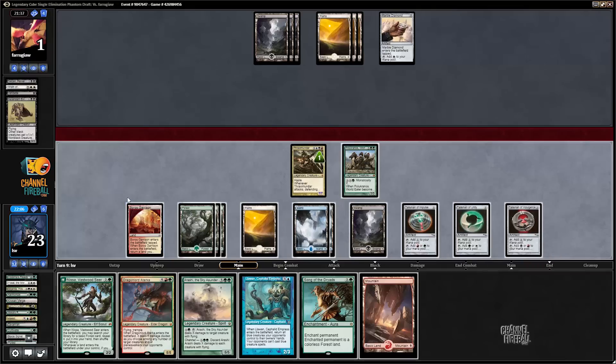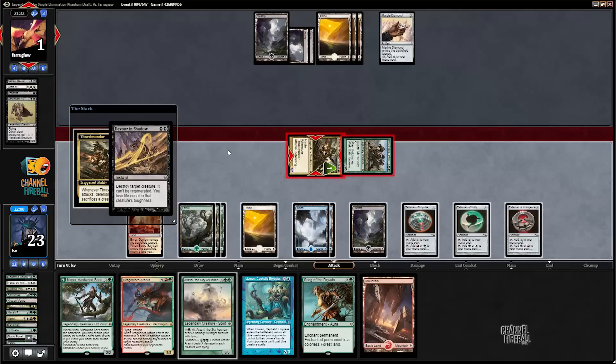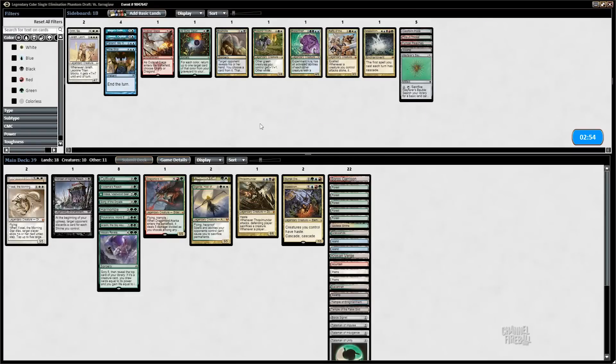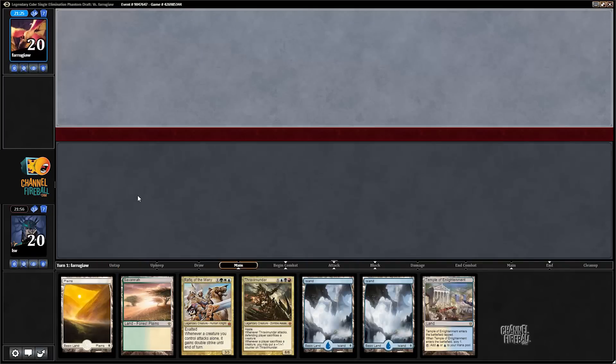No plays - all right, time to send. Does my opponent have an answer? They do - Devouring Shadow. They killed Thraxamundar and paid seven life, so I think it's black-white. That makes me want Lawan a little less. Allsun's Non is probably a fine replacement. Not thrilled about that - I could just put in Rafiq, just have a creature to play earlier. Rafiq is good in hand - I think Rafiq makes this hand keepable.